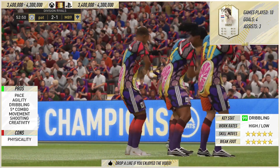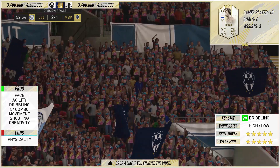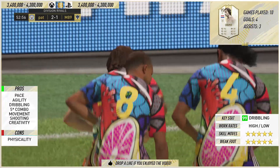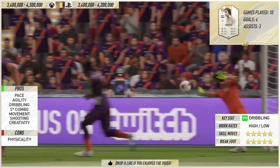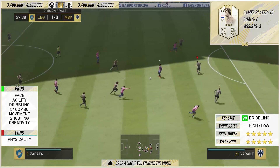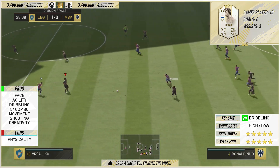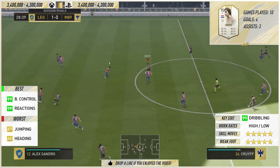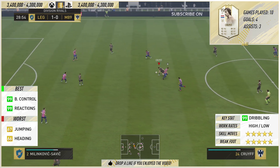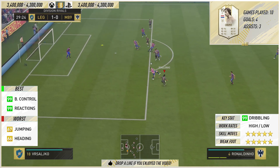This card is so damn enjoyable, it's ridiculous. It's mainly down to the dribbling - 95 agility, 95 balance, superb. You don't need a chemistry style to boost that in the slightest. You've got 99 reactions, 99 ball control, and a couple more 99s - 99 dribbling and 99 composure. That is incredible. With an engine chemistry style, the boost stats would be 99 agility, 99 balance, 99 reactions, ball control, dribbling and composure - a fully maxed out category.